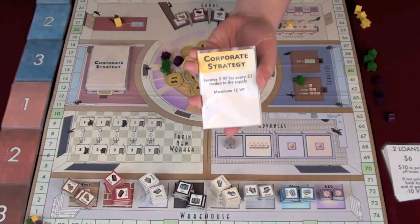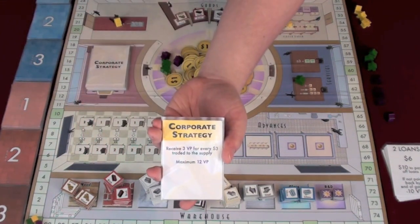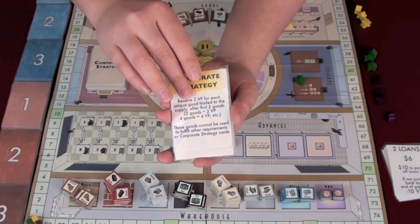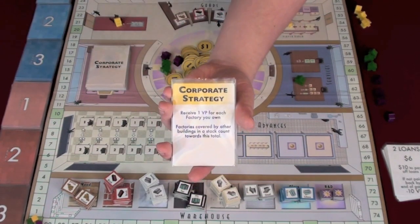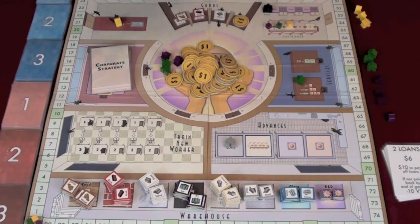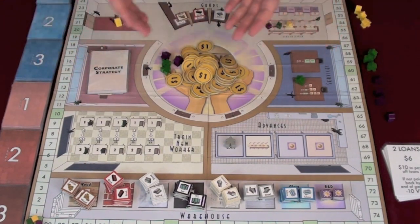These corporate strategy cards give you ways of earning more victory points throughout the game. For example, one says you get three VP for every three dollars traded to the supply, with a maximum of twelve victory points. Another says receive one victory point for each factory you own — factories covered by other buildings in a stack count towards this limit. You can acquire more cards to strategize and change your game, having different ways of earning victory points which may not be known to other players.